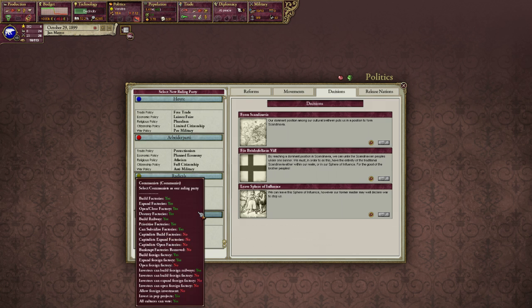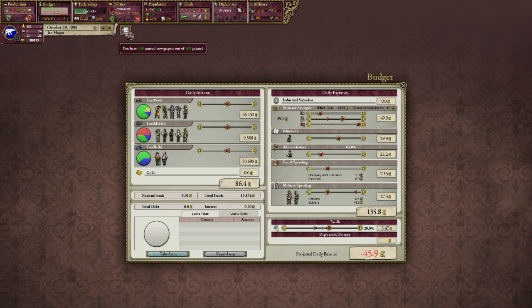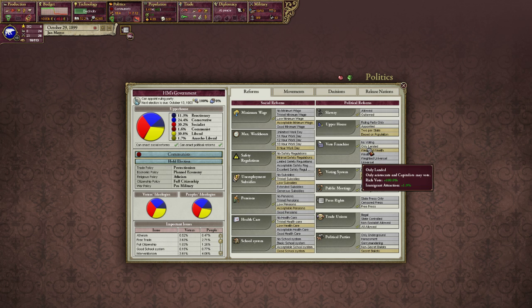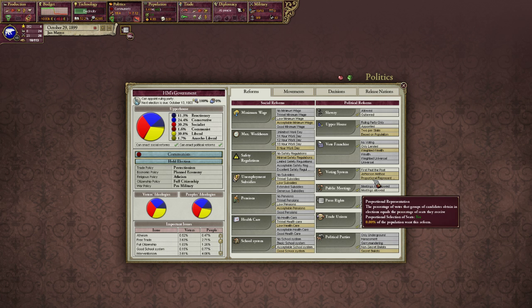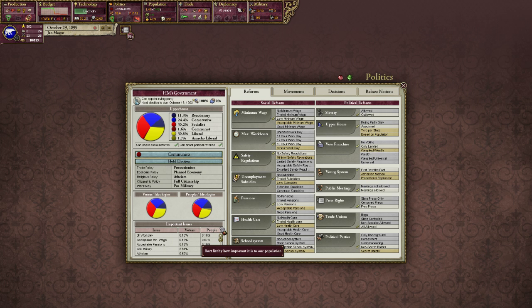Should we put the communists in there? Yes, mainly just because they are pro-military, and pro-military is awesome. So what do you want, my people? The polar bears are here to accept your demands - not really, but we kind of have to in order to keep our power. People really do want protectionism though. That's pretty cool - it's good actually. Let's get good school systems.